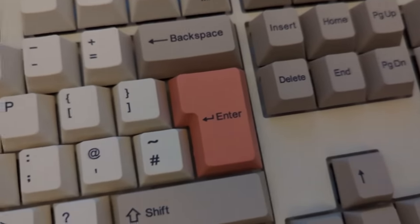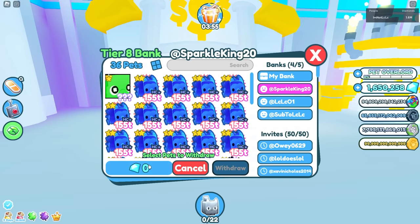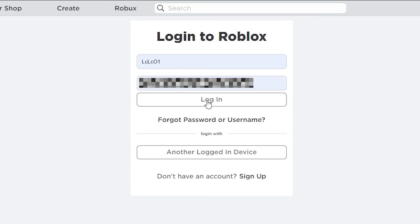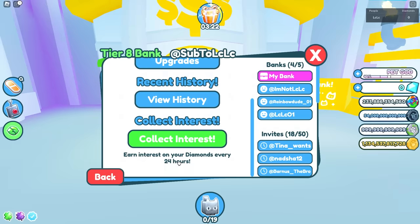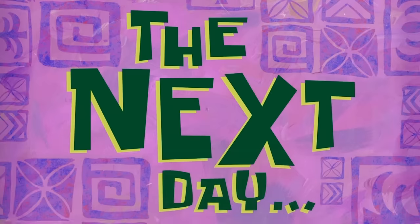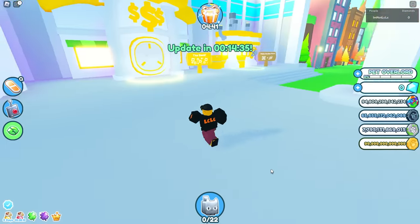Another day, another late start — 4:22 PM — but never mind. SparkleKing had 3.58 trillion. Claimed interest on bank one, logged into bank two for another 32 billion, then bank three. Returned the money as usual. The following day was update day, so I rushed through the bank routine with only 14 minutes to spare before the update, claiming interest across all three accounts.